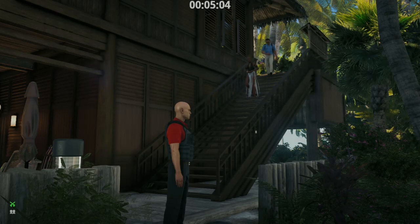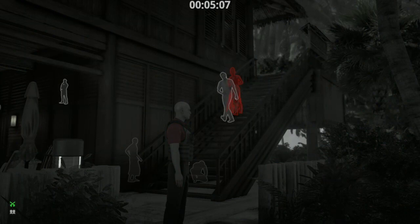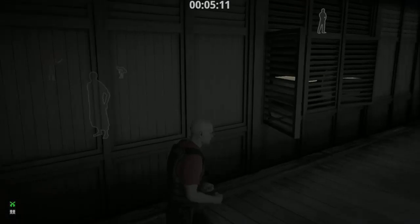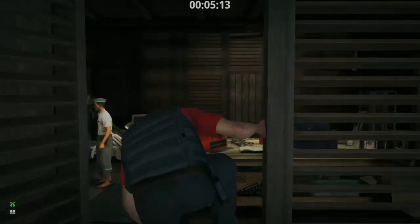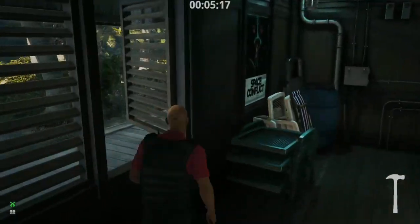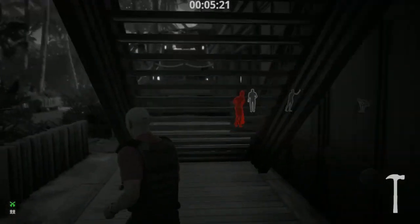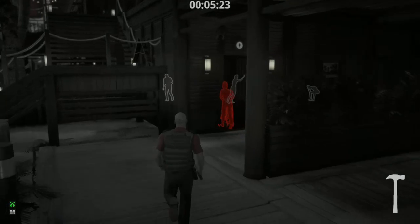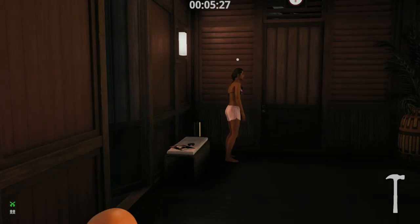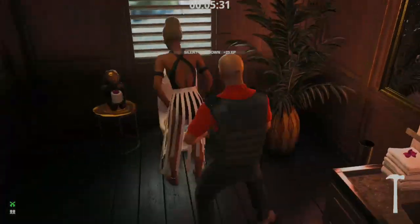Gym start is about 10 seconds faster and you get a free trainer disguise, which can be a pain otherwise to get. The main problem with gym start is you cannot bring two pistols with you, so you have to smuggle your silenced pistol. If you have a spin that requires something like a loud SMG elimination, a sniper kill, or a silenced assault rifle kill, then you cannot spawn gym and should start pool instead. I'm going to show these two strategies from gym start but know they can be done from either start.